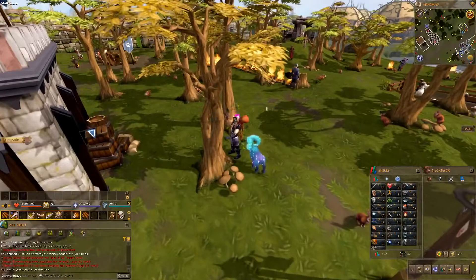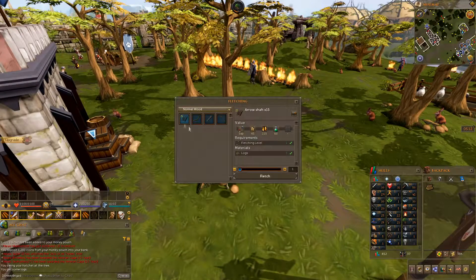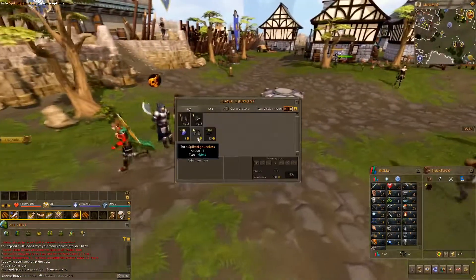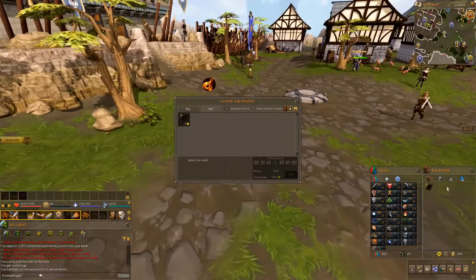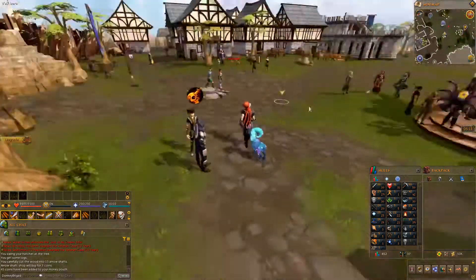To make it quick and easy, you just want to go over, chop down some trees, and then go ahead and fletch out the arrow shafts. Then just run right over to the vendor here, trade, and sell all 15. That made me 45 gold as they were selling for three each. As you can see, I have sold him 6,300 total.